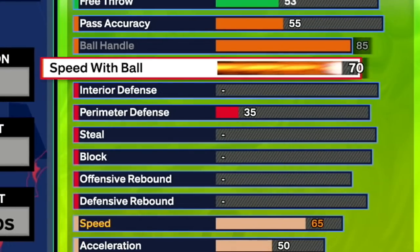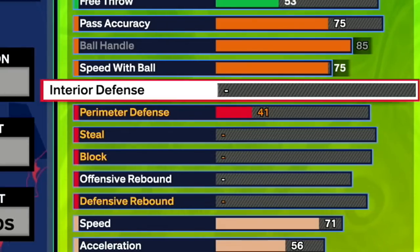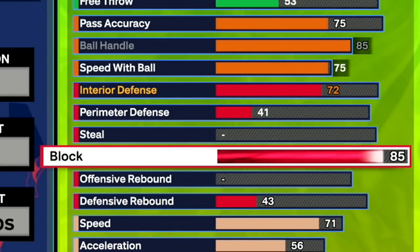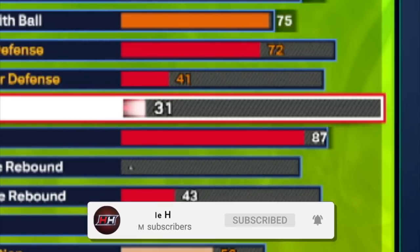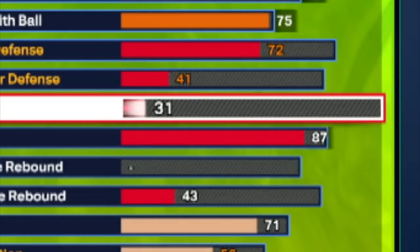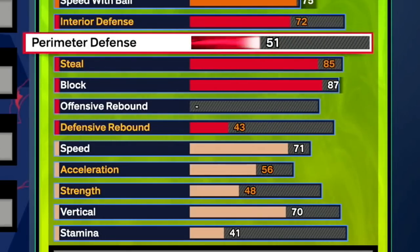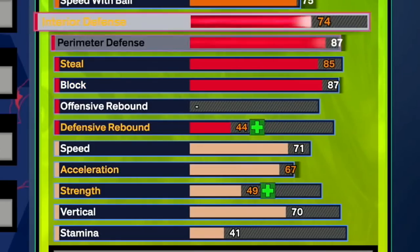Next we try to get at least Silver Speed Booster — speed booster is affected by speed with ball, ball handle, acceleration, and speed. We're going to upgrade speed with ball to a 75 and pass accuracy to a 75, which unlocks some passing styles — potentially Ja Morant and D'Monte's passing styles. We're also going to get Block: this is one of the attributes the 6'6" is not going to have. The 6'7" and below just can't have good interior defense or block ratings — this is a huge advantage for the 6'8". With an 87 block we also get Silver Anchor, which is going to be huge.